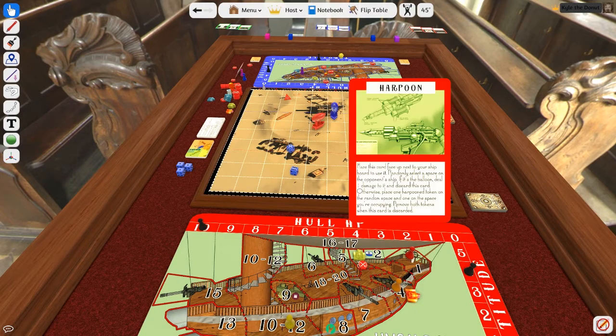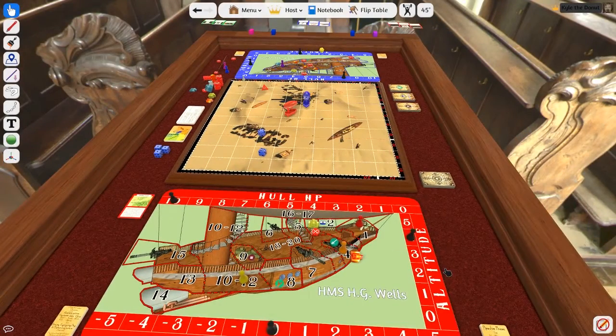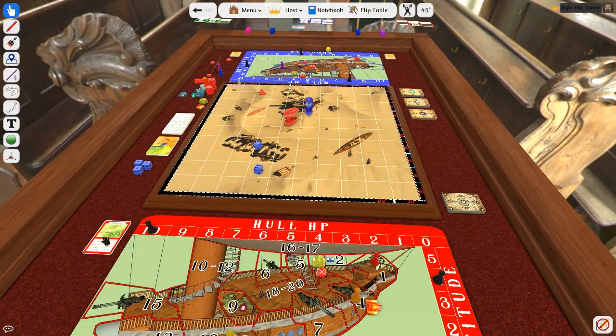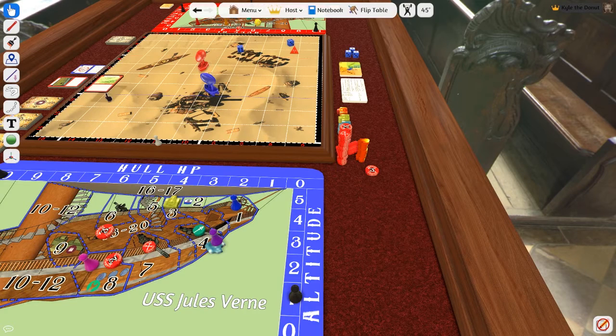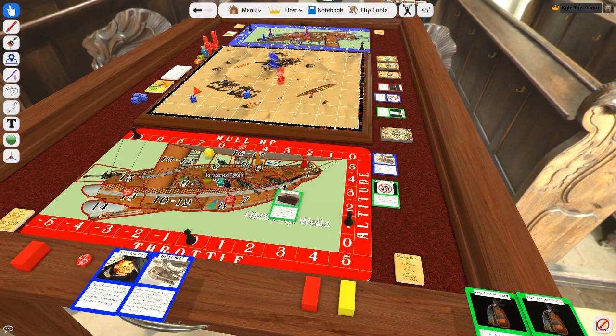And I almost forgot about the harpoon. The harpoon's a special card in the armory deck. When you use it, put the card face up next to your shipboard, put a harpoon token in the space you're standing in, and roll the 20-sided die to figure out where you're hitting the other guys. If you roll a 16 or 17, just give the balloon a point of damage and throw the card and the token away. If you roll anything else, put the other harpoon token on the corresponding space. If you're sharing a space with a harpoon token and your team has the harpoon card next to their shipboard, you have the disengage action available, which discards the harpoon card and removes the harpoon tokens from both ships. You can also disengage an enemy harpoon with a toolbox — it's in the engineering deck.